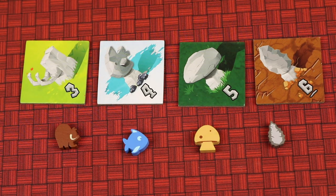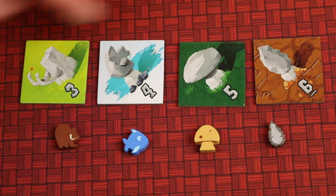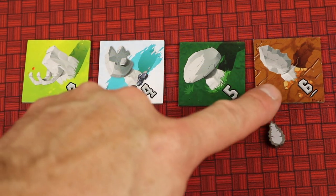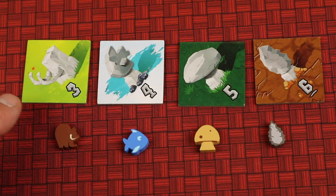The second way to play is called totem mode. In this mode, you'll be using resources and these totem tokens. Mammoths, fish, mushroom, and flints correspond with certain tiles.